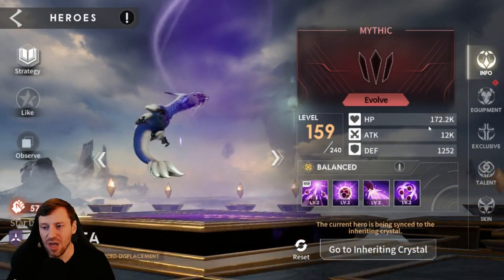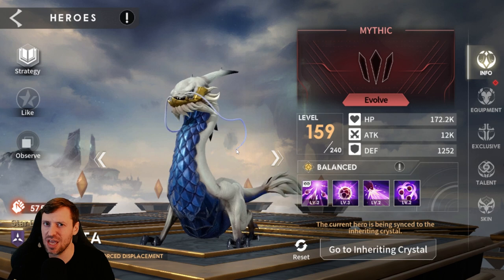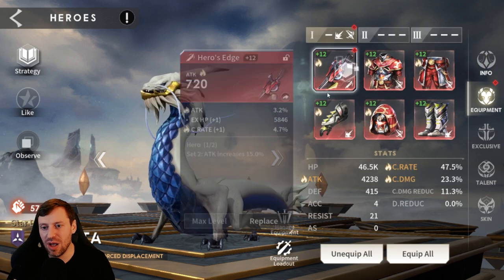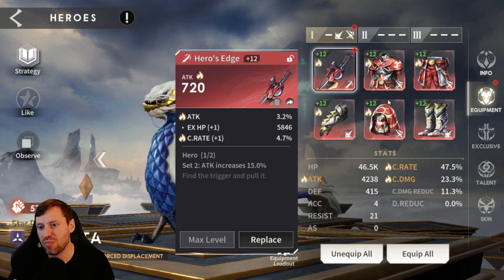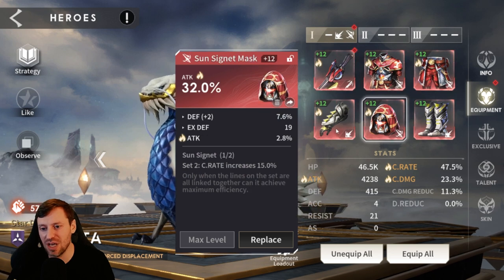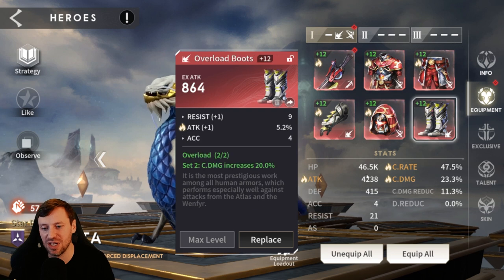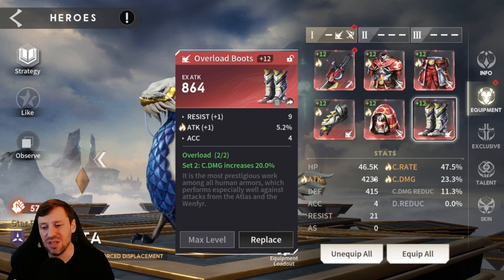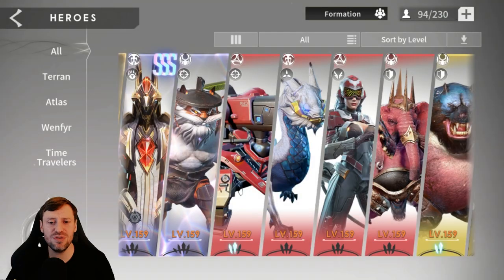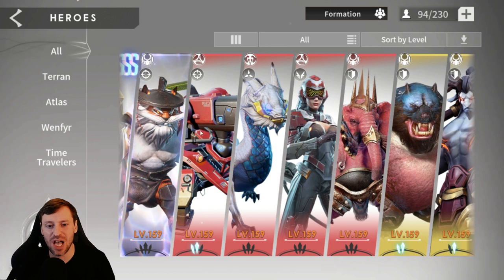Sorietta is just Mythic, so I definitely need to sort her out — she sounds like a girl or an Italian ice cream maker. She's running a broken set right now: two pieces Sun Signet and two pieces Overload. Looking for crit rate, crit damage, and attack percentage — same as any other damage dealer. She's at 4.2k attack, which is way lower than the other two, 47% crit rate, and only 23% crit damage. She also doesn't have her exclusive, so it's not really fair to compare her right now.